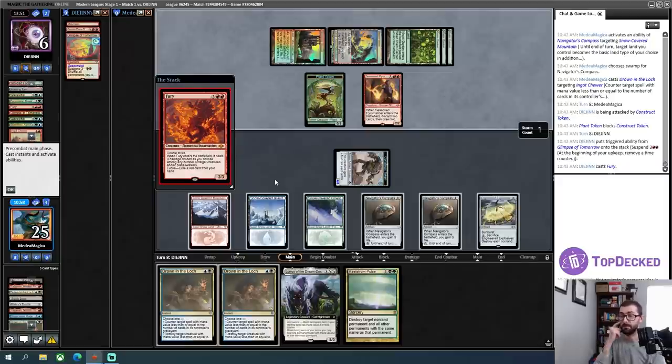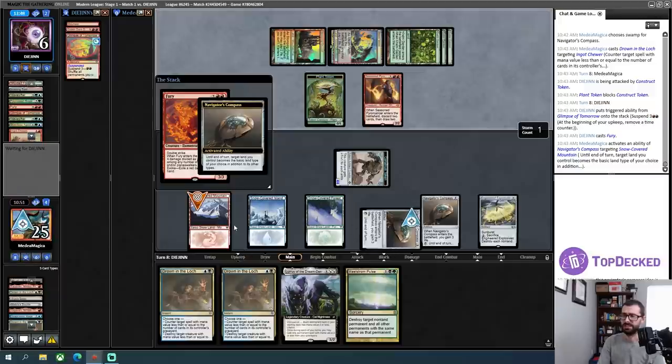I just have to be able to sit on this EE and these Drown in the Lochs for as long as possible and keep things playing safe. Glimpse is just slowly ticking down. The issue is, next turn if my opponent casts this Glimpse from exile and then casts another thing afterwards, that's super awkward for me. I am supposed to counter this again, but not having access to additional mana here is rough — I'm just choked.